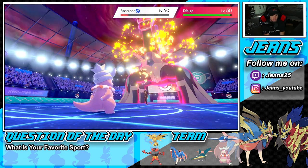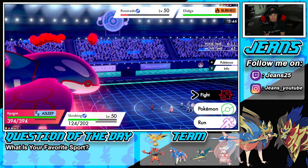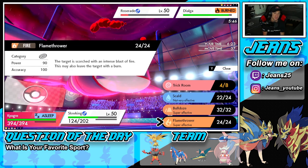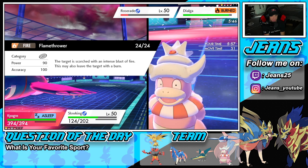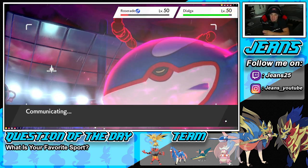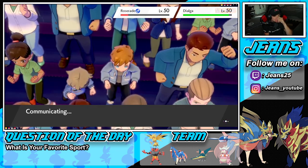I'll send a Flamethrower towards Roserade to try to KO it and get more chip from the burn on Dialga. I know I'm not waking up this turn, but I'll still go for the Geyser. I'm trying to figure out what does more damage — super effective non-STAB Flamethrower in the rain, or STAB Scald in the rain. I want someone to let me know in the comments!